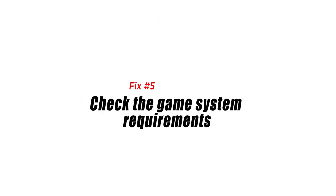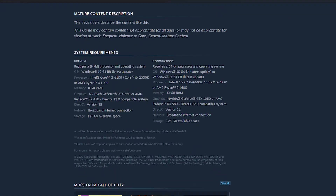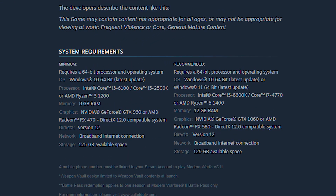Fix number five: check the game system requirements. The DirectX encountered an unrecoverable error may also show up if your hardware hardly meets the minimum specifications of the game, especially the DirectX component.